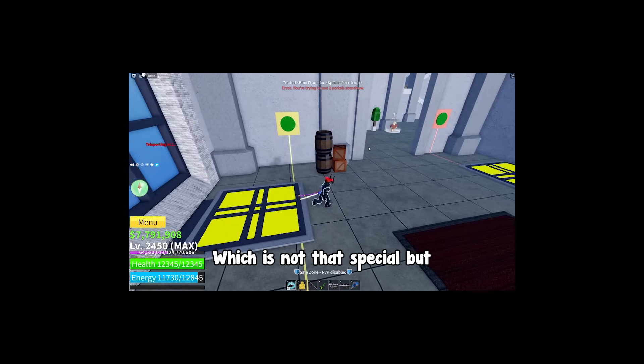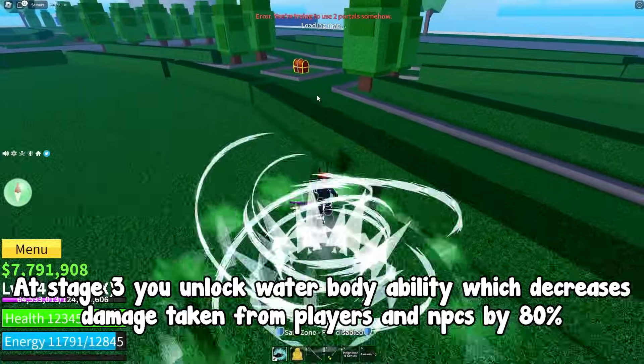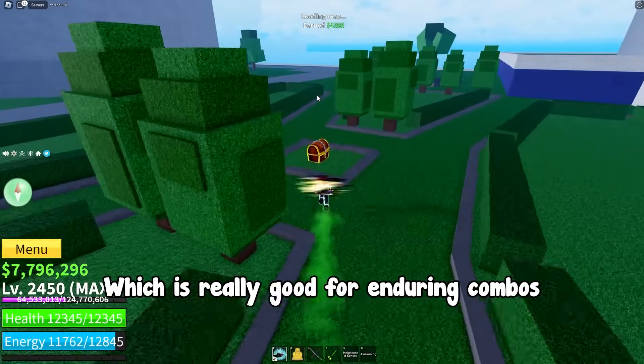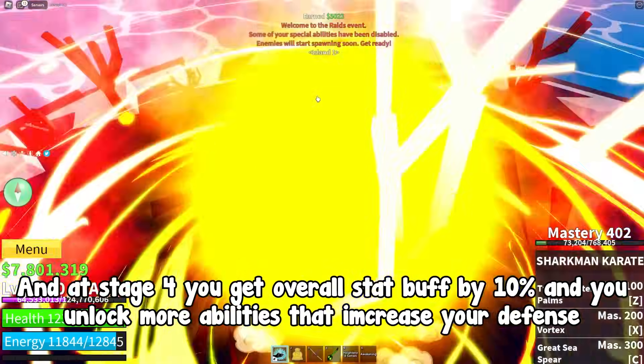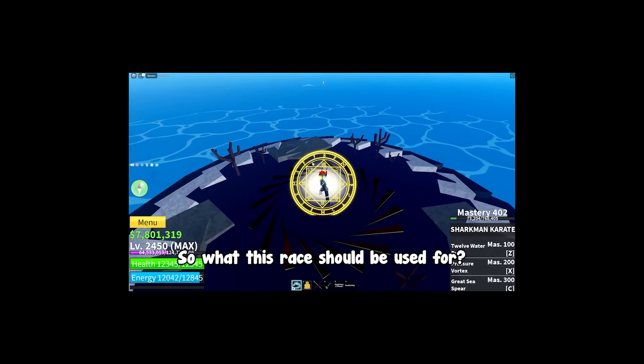That's not that special, but at stage 3 you unlock the water body ability which decreases damage taken from players and NPCs by 80%, which is really good for enduring combos. And at stage 4 you get an overall stat buff by 10% and you unlock more abilities that increase your defense.